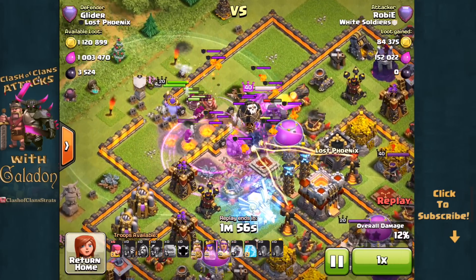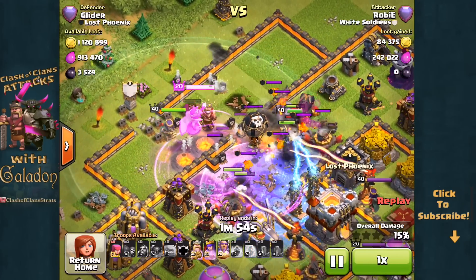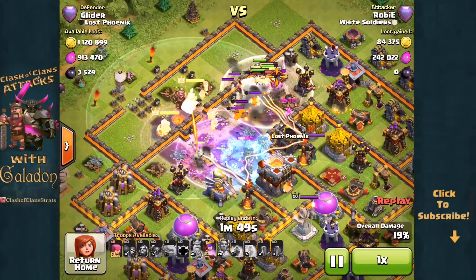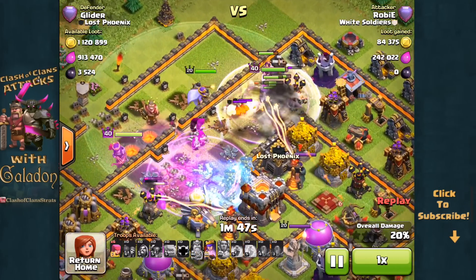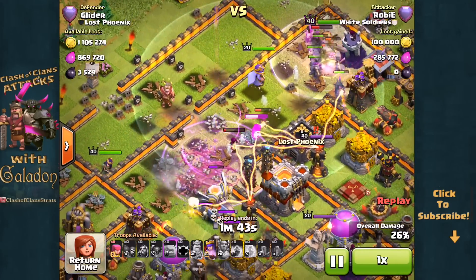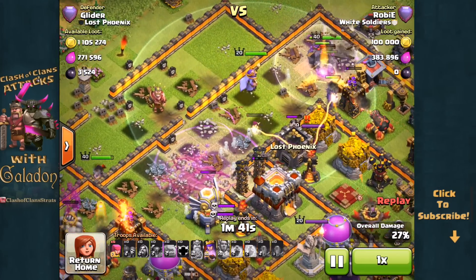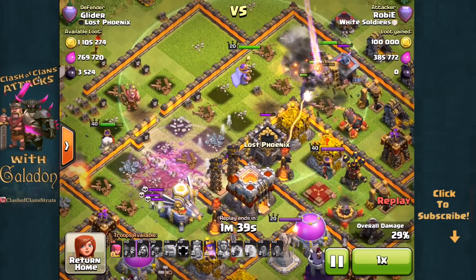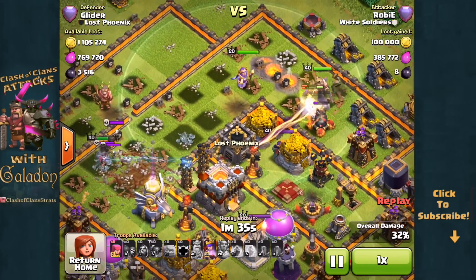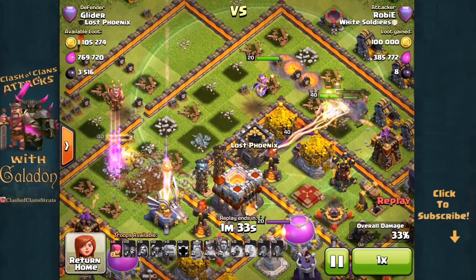Anything like that is going to cost you severely when you have a bunch of units stacked up on top of each other. They've made it in and are approaching the town hall, but it is bad news for the wizards, the witches, and the heroes. The golems get separated from the wizards, the wizards go down, the town hall is safe, and it's right about here where this attacker has to know he is in deep trouble — just hoping to try to grab 50%.